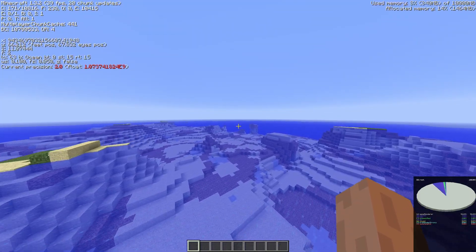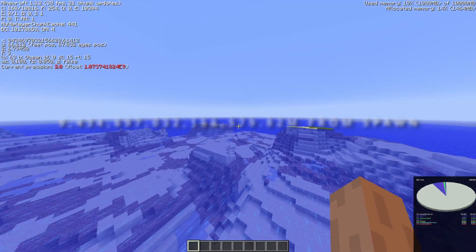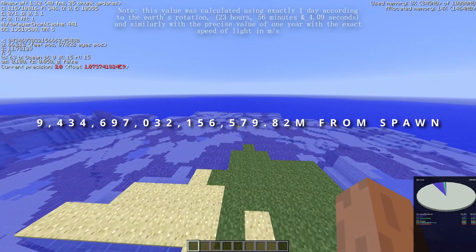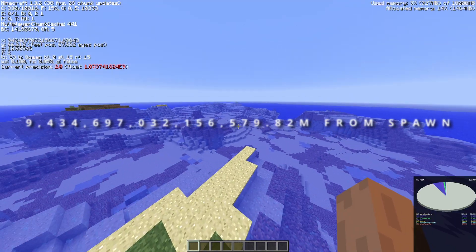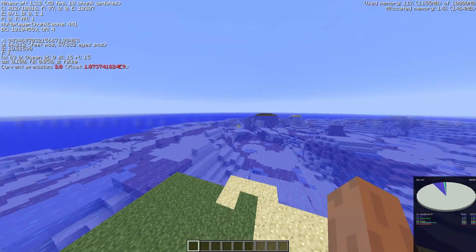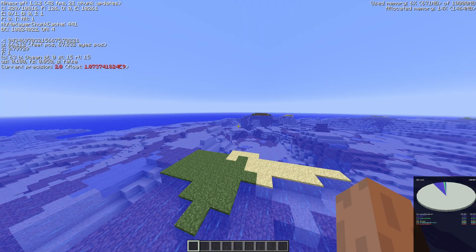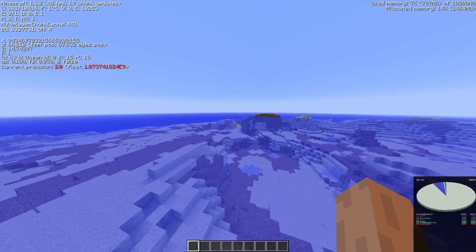This is going to be a little bit of a tongue twister, but at 9 quadrillion, 434 trillion, 697 billion, 32 million, 156 thousand, 579.82 blocks, this is the distance that light itself travels in one year, and this unit of distance is simply referred to as one light year. So now we're in the quadrillion block range.